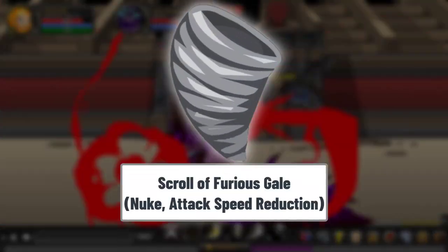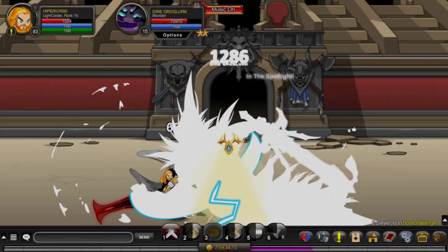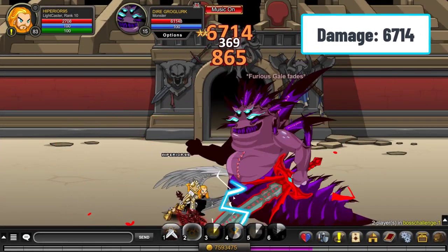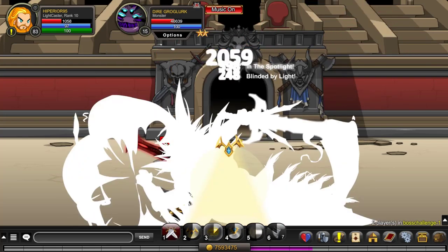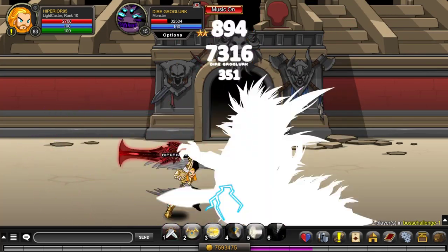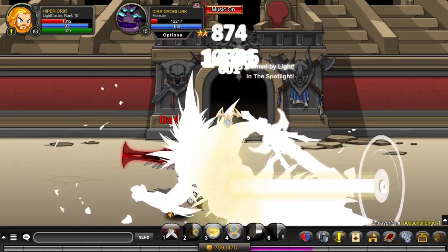Following on the list, we have got the Scroll of Furious Gale. This is one of the best scrolls, because it is basically a nuke that you have as a sixth skill. When you use it, you also have a chance to lower the attack speed of your enemy for a few seconds, so it can be easier for you to kill them. This one also scales from spell power, which means that if you play something like Light Caster or Shaman, you increase the damage.